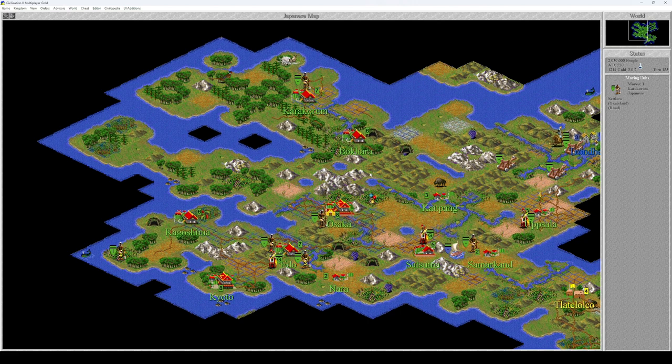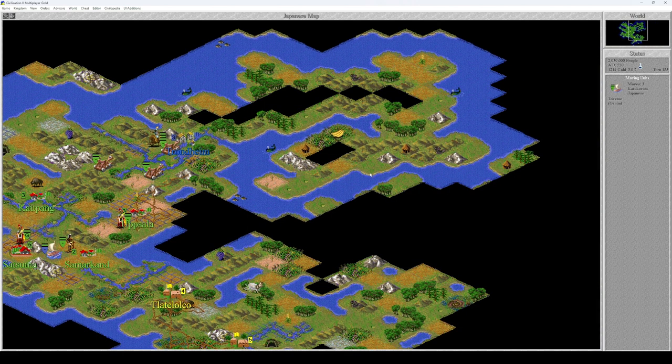You were supposed to build a mine over here. You're going to irrigate this tile. You can now go anywhere because of the lighthouse.